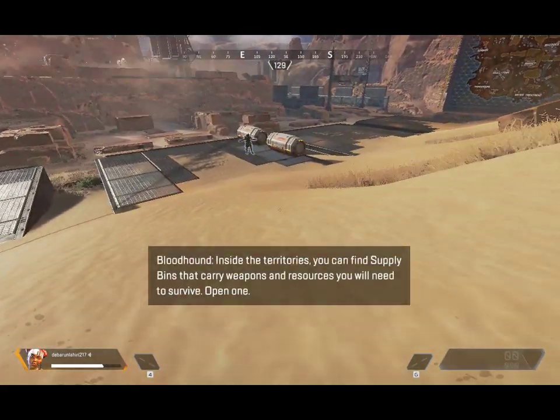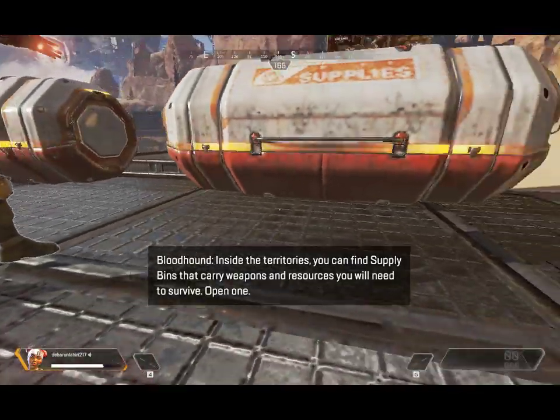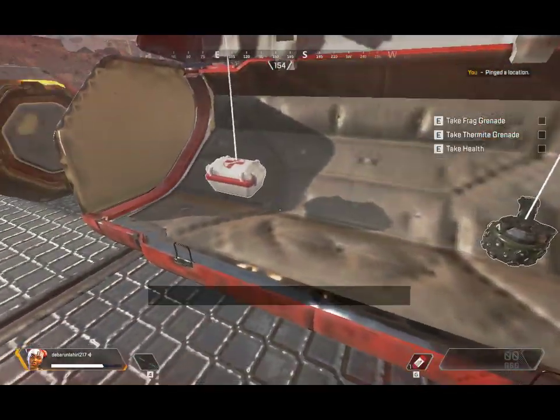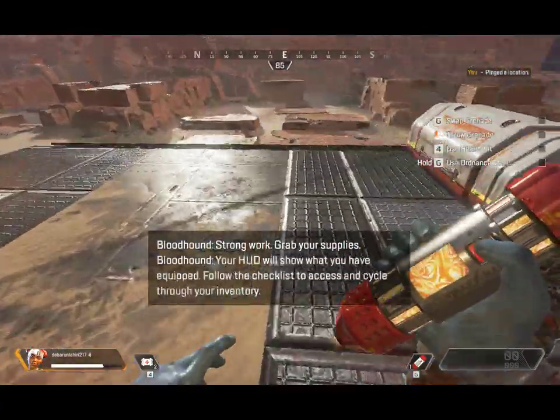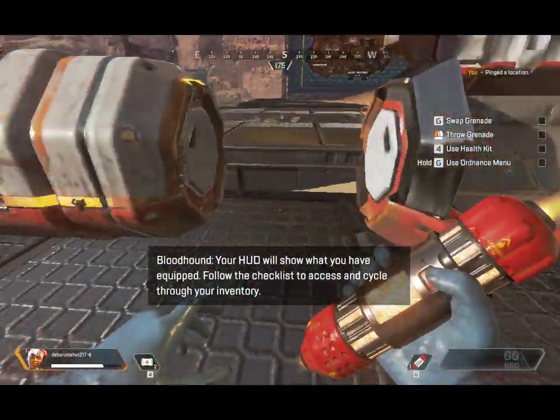Inside the territories, you can find supply bins that carry weapons and resources you will need to survive. Open one. Your HUD will show what you have equipped. Follow the checklist to access and cycle through your inventory.